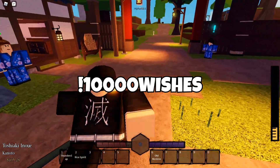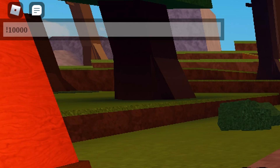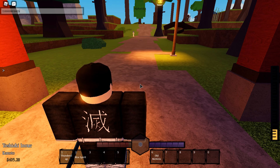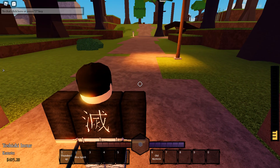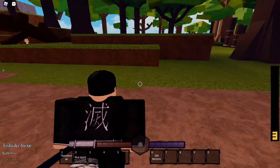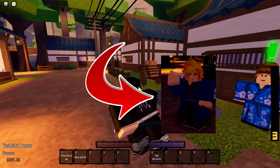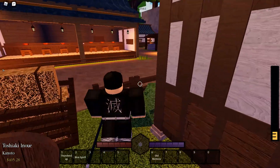The first code is '10,000 wishes' — type it in the chat like this and then just enter. What that code does is it gives you a haori re-roll. So if you have a haori, you know like one of those cloaks on your back, it'll make you change the color or the style of it.